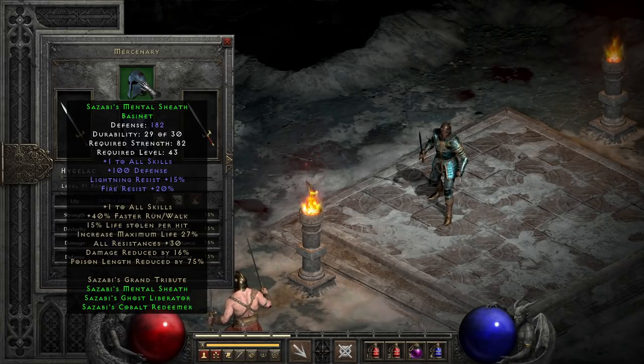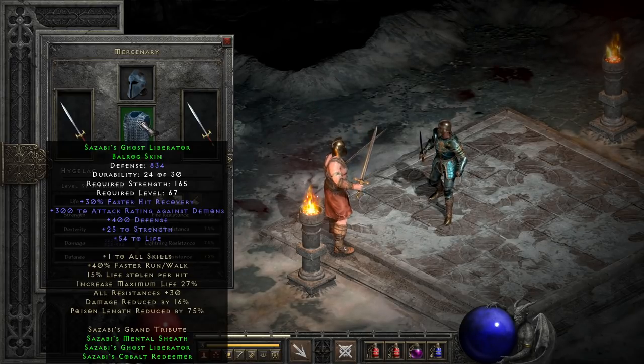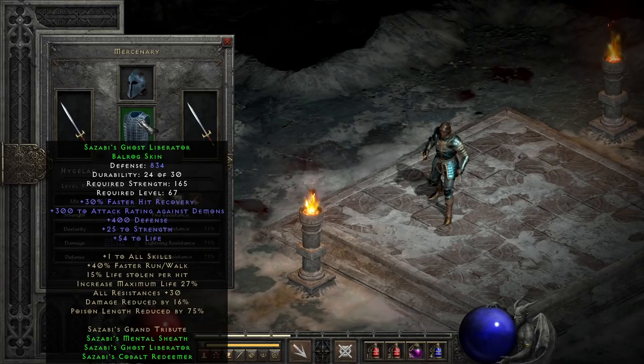The other two parts are elite items, so a bit less common, though I do tend to find a lot more of the armor due to the fact that I farm Act 4 Hell a lot, and Diablo and Baal have fairly good drop rates for it. Its bonuses are a little less impressive, with a bit of faster hit recovery, attack rating versus demons which is handy against bosses, and some flat defense as well as extra life and strength. Though generally speaking, the Ghost Liberator will be your heaviest piece of gear at 165 strength, so plus 25 strength is only going to give you a little extra damage in melee.